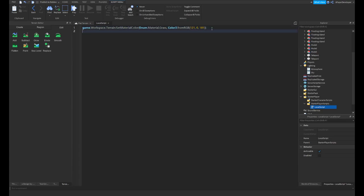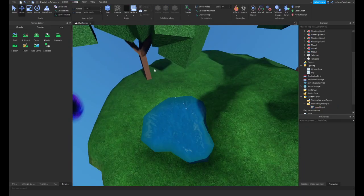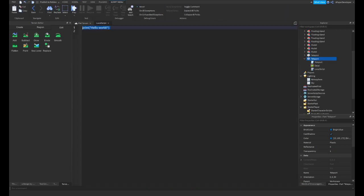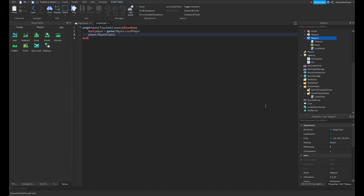The only thing we actually need to add to our script here is script.Disabled = true, and now disable your script. So now what we need to do is go over to this portal and add a local script. This local script needs to say script.Parent.Touched:Connect(function). Then local player = game.Players.LocalPlayer. Then player.PlayerScripts — I do believe that's what it is — .LocalScript. You want to rename this if you want to have multiple different dimensions, so we'll go ahead and name this PurpleScript. game.PlayerScripts.PurpleScript.Disabled = false.